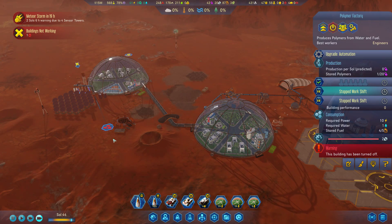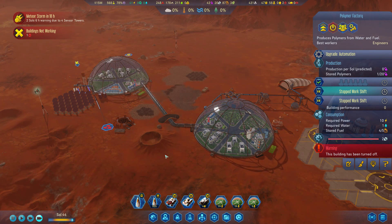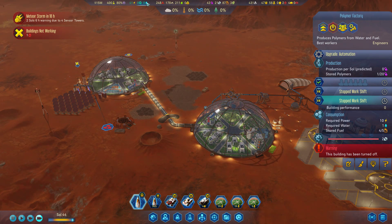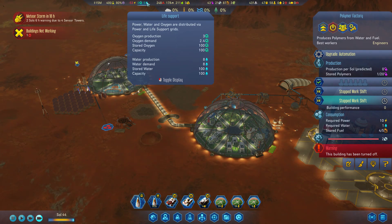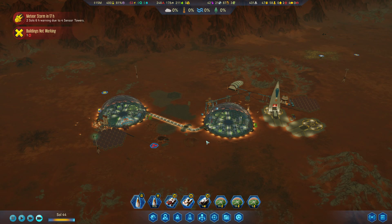We're going to think about shifting our workers to a proper factory located over here. Our polymers — I guess we could automate those as well. We should be fine on water now — eight and eight, though I would like to have more. We do have more moisture vaporators that we could use.